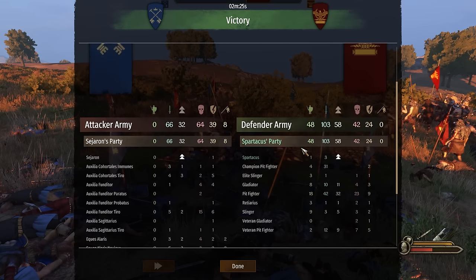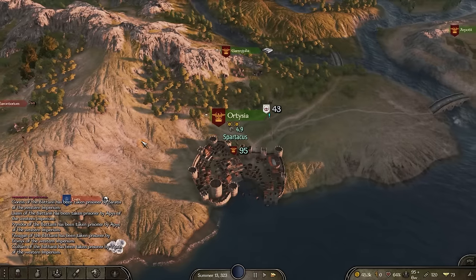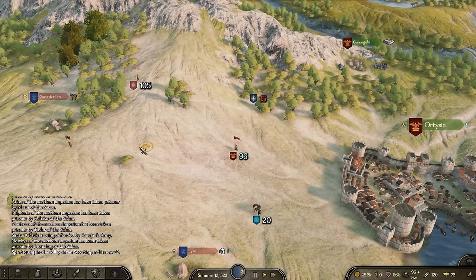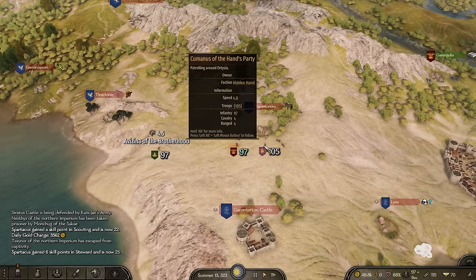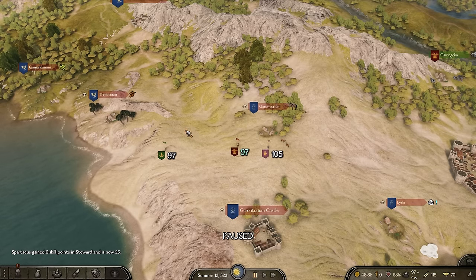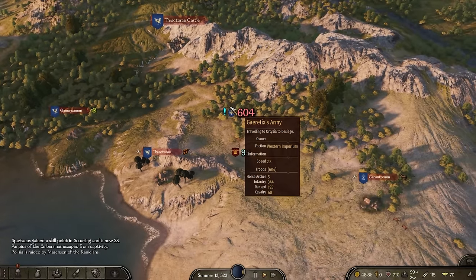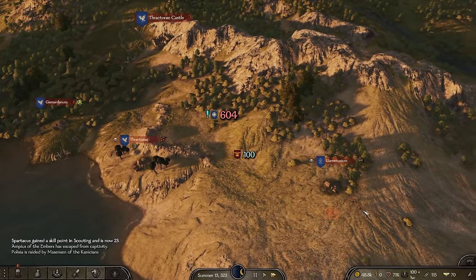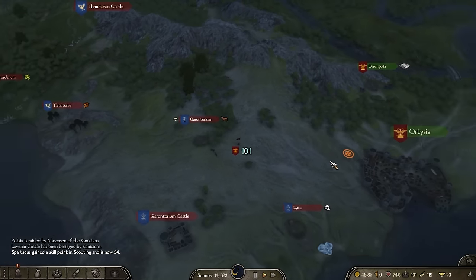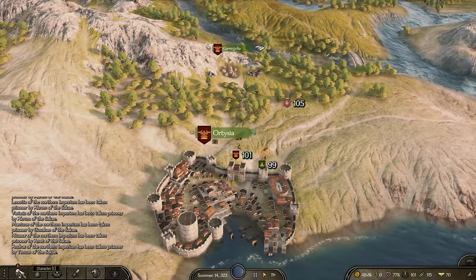We'll get 19,000 gold from that battle - pretty nice. There are 600 Romans traveling to Artesia to besiege it. We need to get back to the city as soon as possible and warn all the other gladiators and slaves that a Roman army is on its way. We'll wait outside the city - we actually have more soldiers than them, so I'm surprised they're attacking. They are indeed besieging.